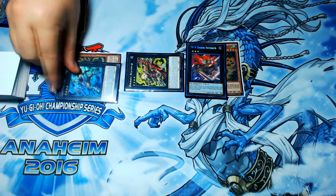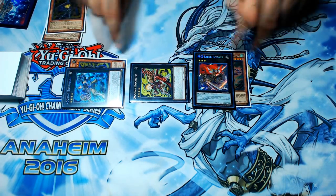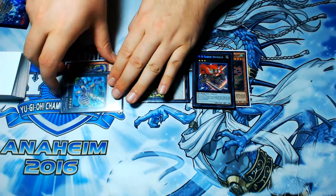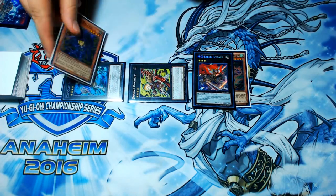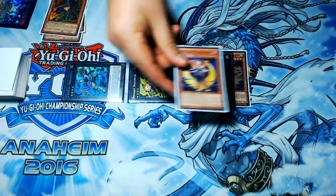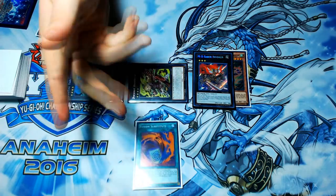Then you're going to overlay the second Ratpier with your copy of Broadbull. You're doing this to gain a bunch of Xyz on your board so that you can use your Fusion Substitute the way you want to. Zootiac Broadbull — you're going to detach off of that and search for your Lunalight Black Sheep. You're going to discard your Black Sheep and add your Fusion Substitute to your hand.